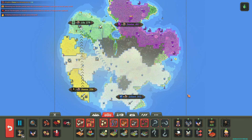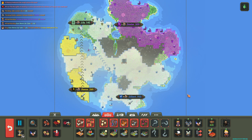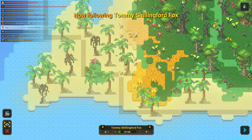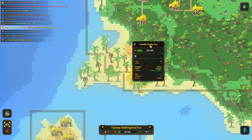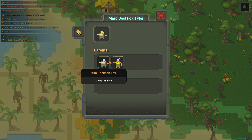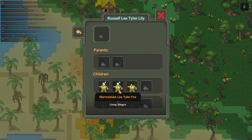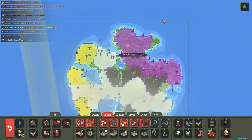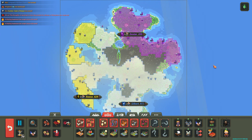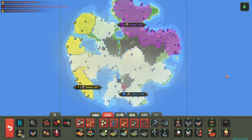Pretty sure the only demigod who survived is Gilbert — everybody else just died somehow. Lily got destroyed — I didn't even notice that. Rhys is being attacked by Gilbert right now, who is probably going to win. Dexter has a chance to make an alliance with them, or maybe rebellions will happen. Let's check on village loyalties — wow, that's a really loyal city. Gilbert is really loyal. Rhys has one village.